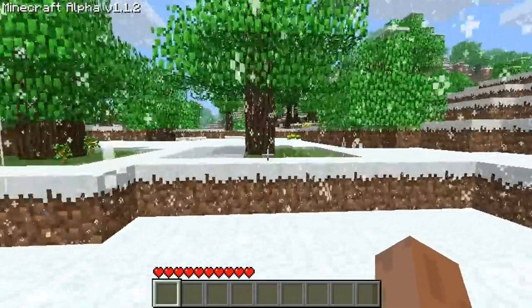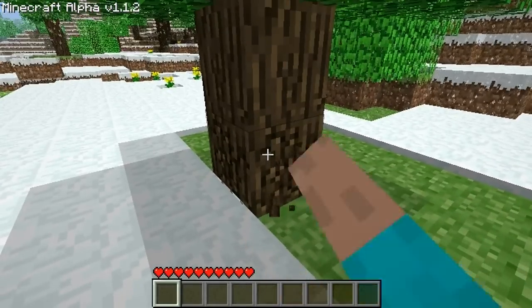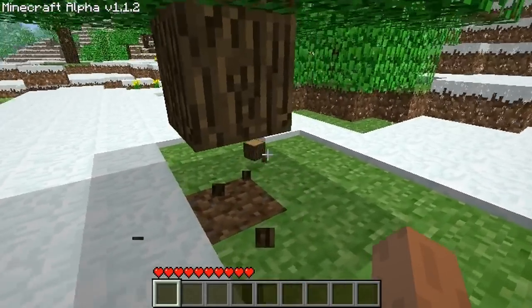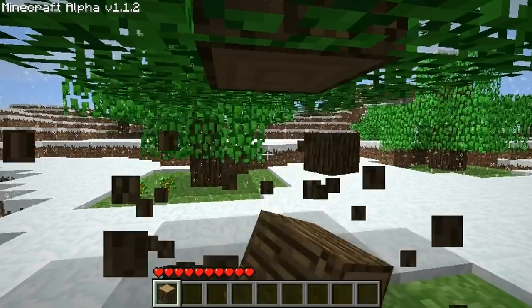So to get started, we're going to collect some wood — collect resources here. You left click on them to break them down, destroy them, and pick them up. There's a little chunk there that you pick up. We're going to collect about 11 or 12 pieces of wood.